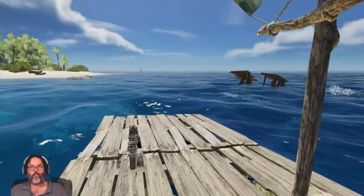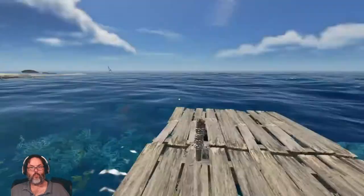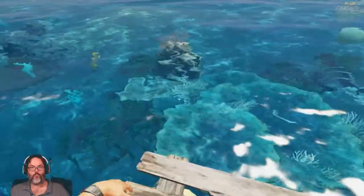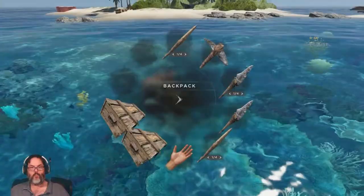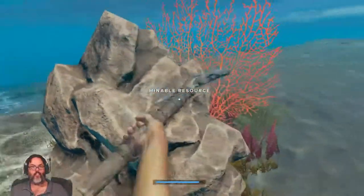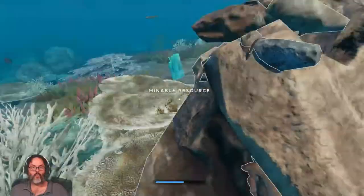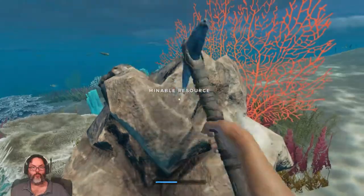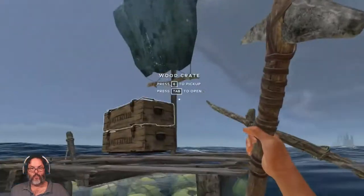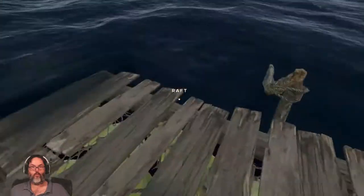So we dove that one and we dove that one, coming from the container. There's our crates. Is that clay right there? It is — wait, is it clay though? I can't even grab it. I think it's stone. I can't grab any of that. I don't think that's clay. Do I have both of them? Yes, I do.